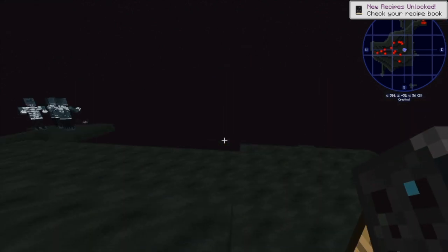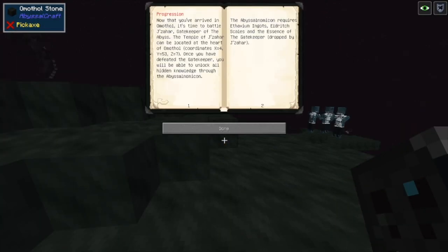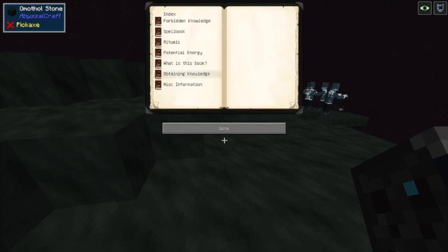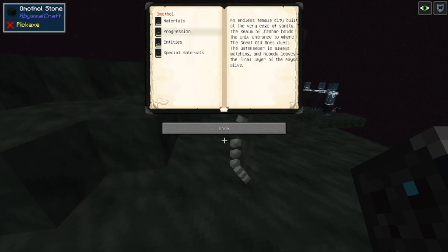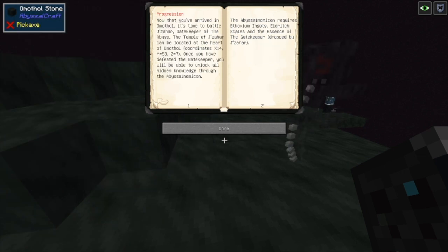Once you've crafted three Skins of Omothil, craft that together with your Dreadlands Necronomicon and you'll get the Omothil Necronomicon. This is the second-to-last book in the game. The one thing you need to do in Omothil is find Jizahar, the Gatekeeper of the Abyss. Open up the book, click Forbidden Knowledge, then Omothil, then Progression — it will tell you the coordinates of Jizahar. For me it's X equals 4, Y equals 53, Z equals 7.